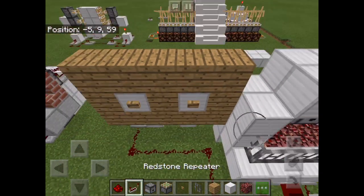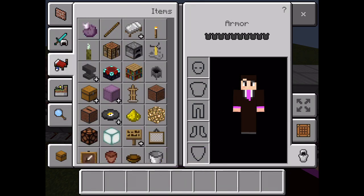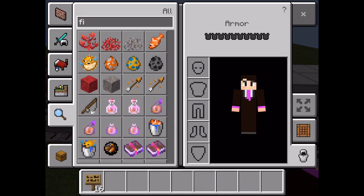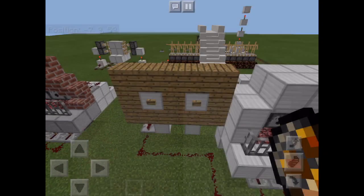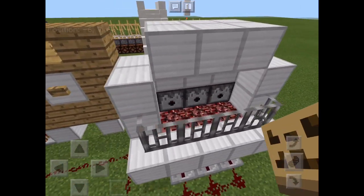Make sure to grab yourselves a sign and some fire charges so you can label what is on and off. The button that runs into the dispensers, put 'on,' and the button that runs into the pistons, put 'off,' so you can turn it on and off. Put one of the 64 fire charges in each dispenser.